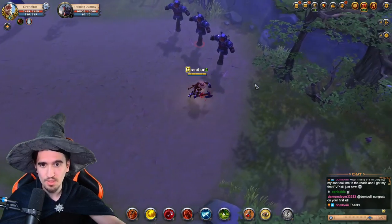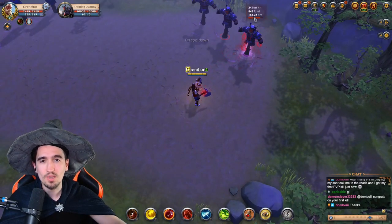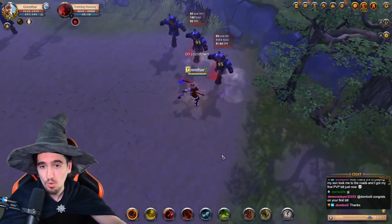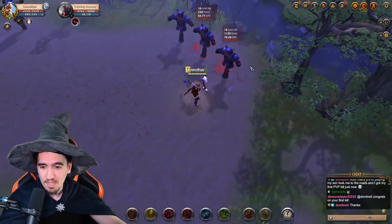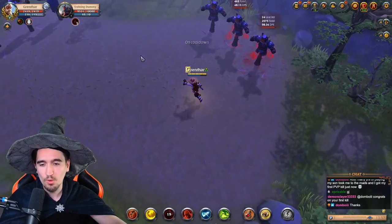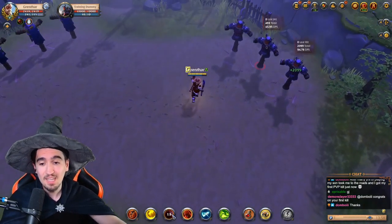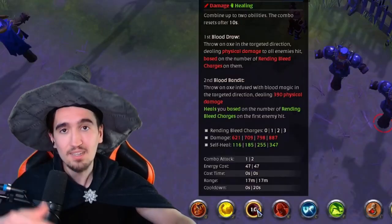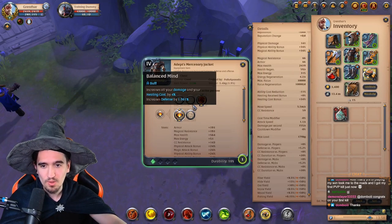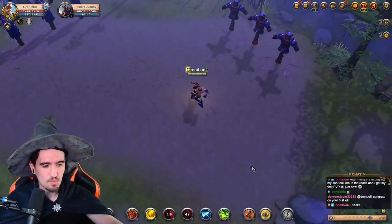Let me show this as an example: using one E without stacks I dealt 333 damage. Now with three Q stacks, using the same E — the last hit was 400-something. So it's much, much more damage, not to mention you're also doing more damage overall from the DoTs. The second stage of E also heals more based on the charges — I healed for 460-something with stacks versus 116 without.